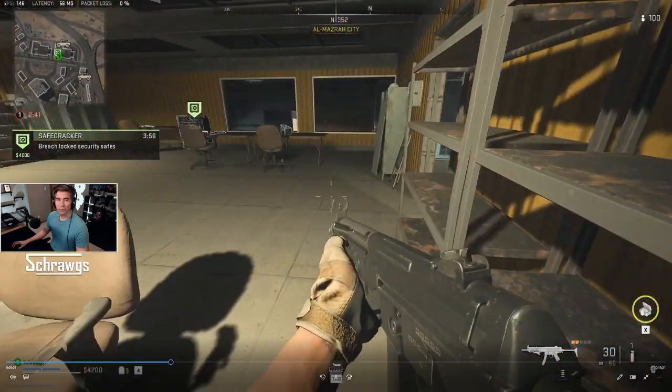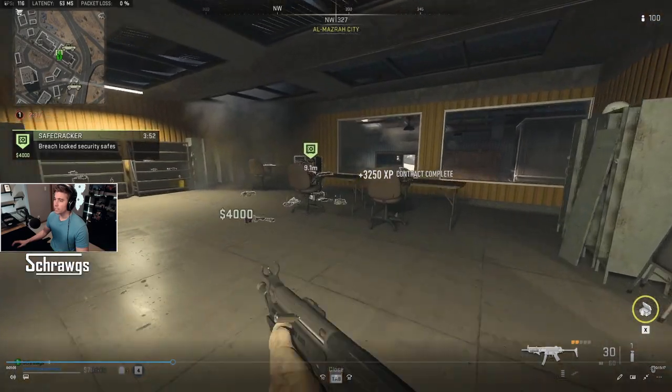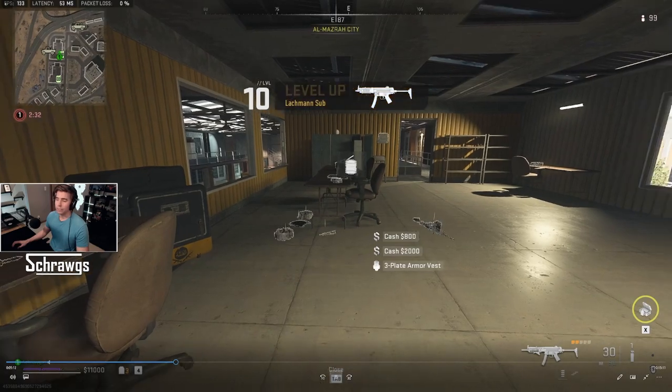Now at the third and last safe, I think I get far enough away this time. We blow it up and complete the contract, getting $4,000, some loot, and the addition of the three-plate armor vest as well.